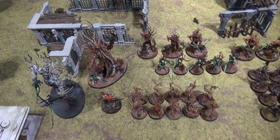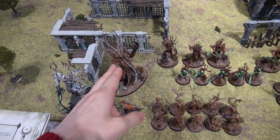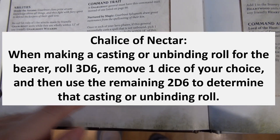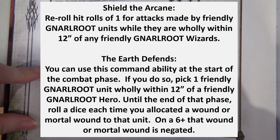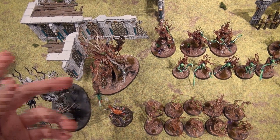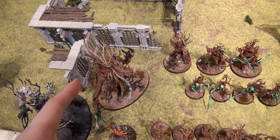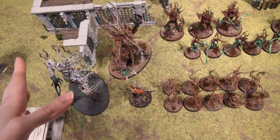Here is my Sylvaneth army of 2,000 points — well, 1980 really. I have my Treelord Ancient as my general. The glade I'm using is Naurut, so he has the Command Trait Nurtured by Magic. But the Chalice of Nectar I gave to someone else. I gave him the Silken Snares artifact — which takes the place of a Naurut Warrior command trait. The Silken Snares artifact gives him: if an attack against him would be at rend -1, it is instead at rend 0.